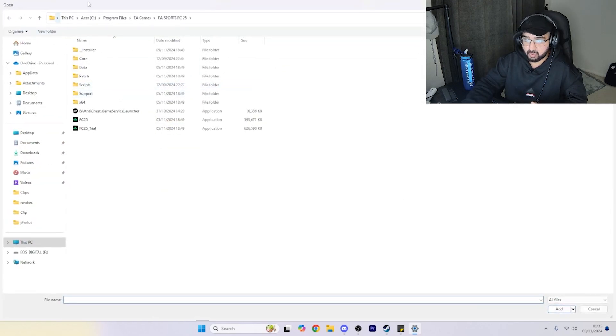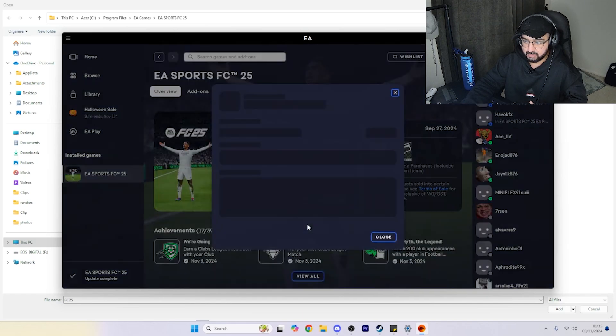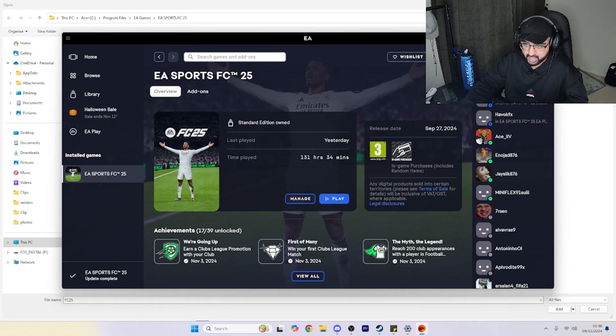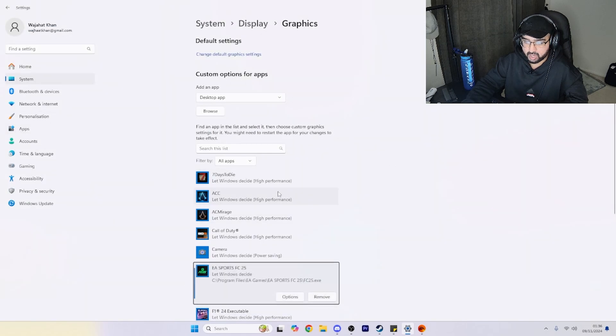My FC25 is already open because I've previously done this. You want to find where you've saved the FC25 file. If you're unsure, go to Manage, then View Properties — it will show an install location such as C:/Program Files/EA Games/EA Sports FC25. You can open the folder from there. The same process applies with Steam and Epic Games.